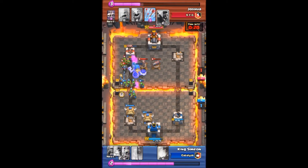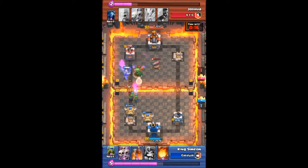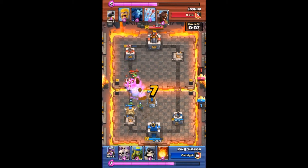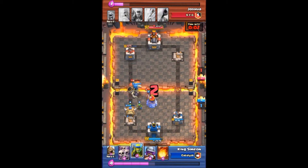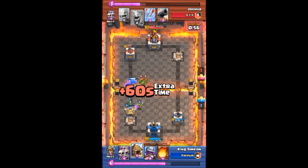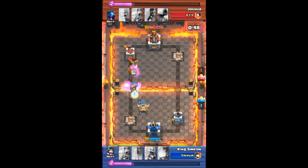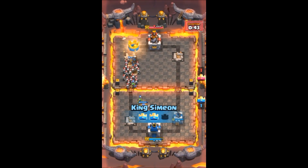There goes the bomb — taking out a few of those troops. Here comes the Prince charging toward the tower. He drops the Skeleton Army to take out my Prince, but the Bomb Tower works on those skeletons. I drop my Giant Skeleton once more, trying to get it over toward the tower. He drops his Hog Rider. The Giant Skeleton and Prince both make it — and there goes that tower. A two-crown victory for me, King Simeon!